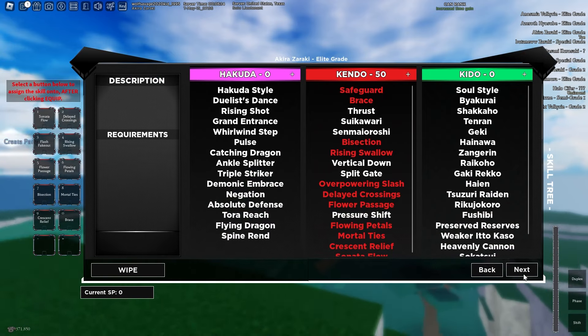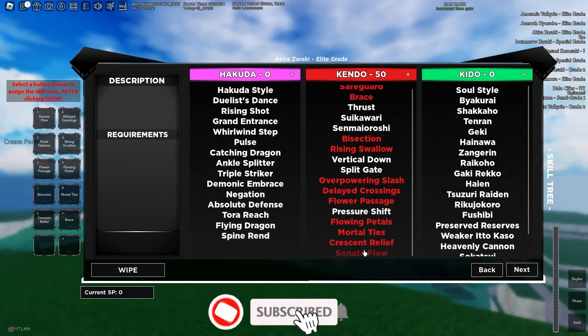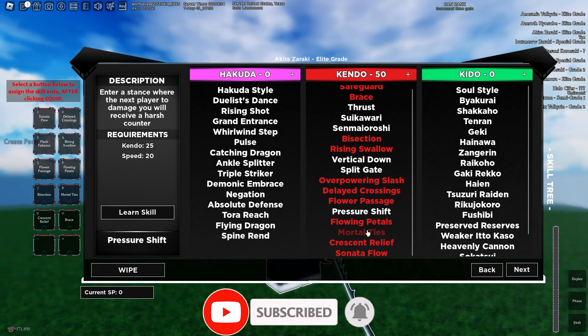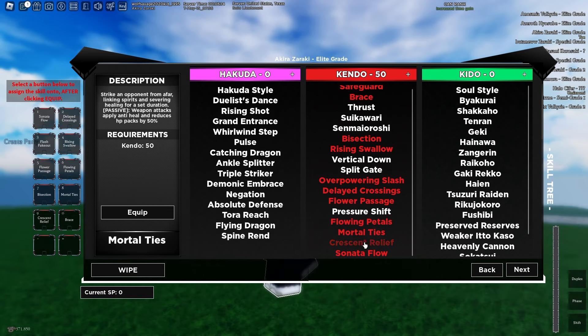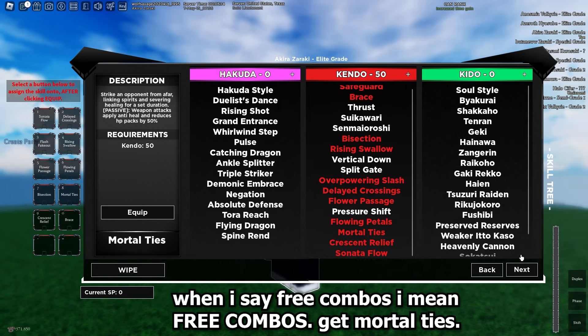To start off this build I'm 50 kendo, 15 speed. The reason I went 50 kendo is for mortal ties — and no, you do not want to get pressure shift. I have people talking about this in my comments all the time. Pressure shift is really good but for this build you want mortal ties because it's basically free combos. You want to get mortal ties.